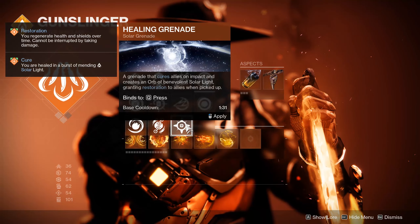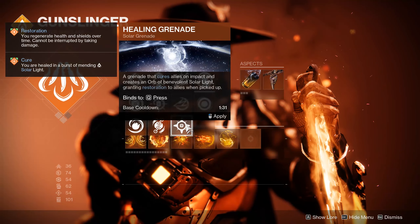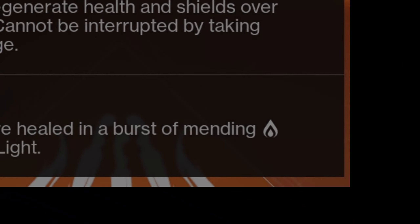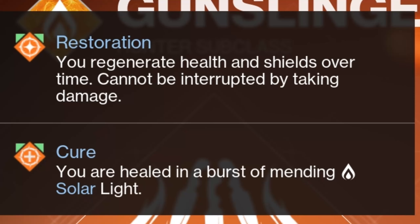Moving on from those debuffs and buffs, there is the healing part of Solar with Cure and Restoration. Think of Cure as temporary health — it is just an instant heal, giving you roughly one-third of your total health back at once. There is variety in Cure times two or times three, but think of it as a plain bump to your health. Restoration will trigger health regeneration over time, and it won't be stopped — if you take damage it'll still continue, as long as you have time on the active timer.